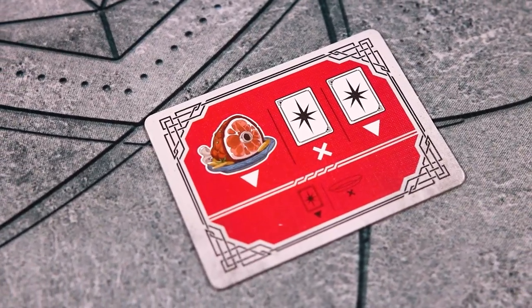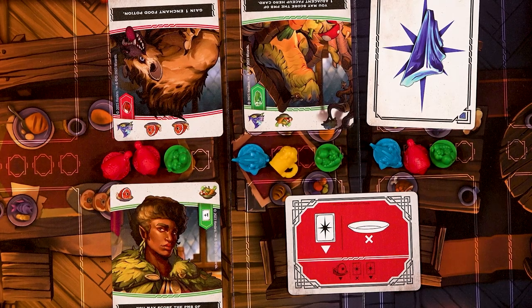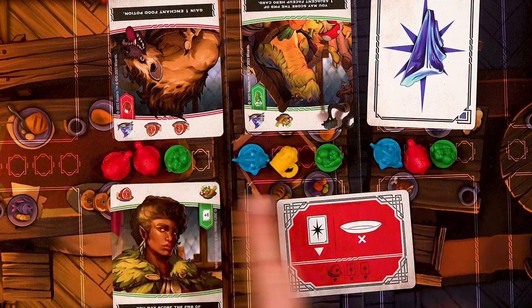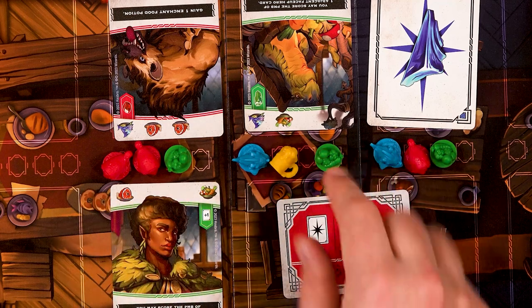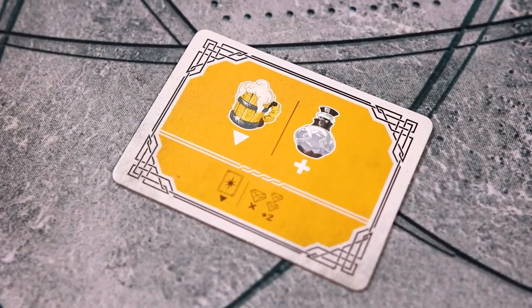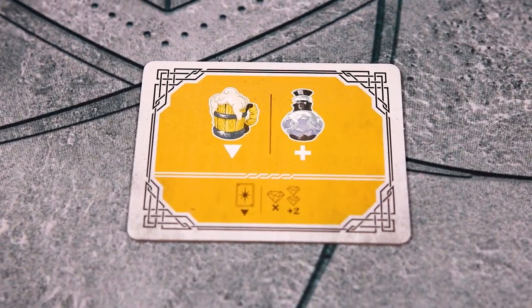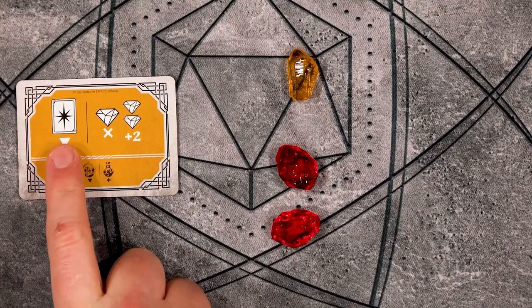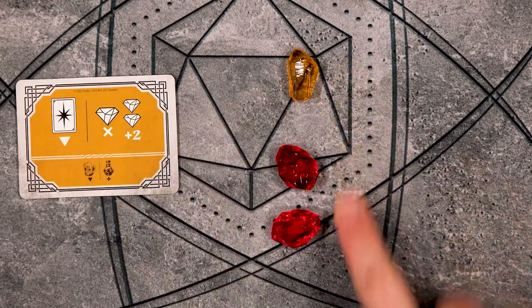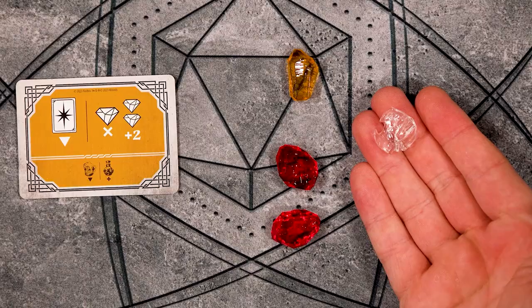On the red tile, you will place a smoked ham token, remove a card, and then play a card. On the back side, you will play a hero card and then you will remove any food token from the board, though note that you may not remove a food token if it's the last food token of that color on the table. On the yellow tile, you will place a tankard of ale token and then gain an enchant food potion to your supply. On the back side, you will play a hero card and then you may turn in one gem to gain two gems of any color. Note that this may not be done with a white diamond.